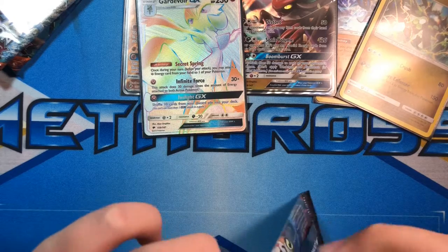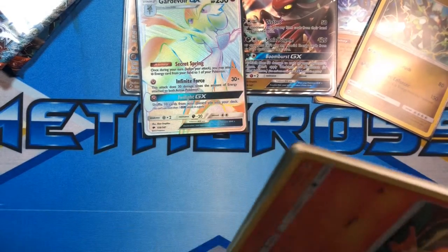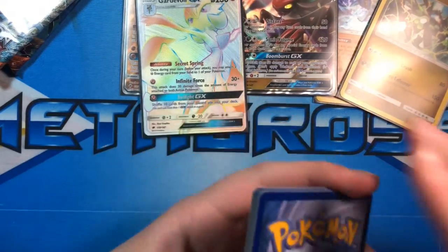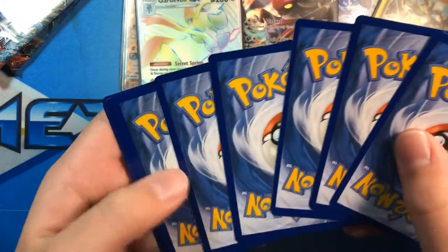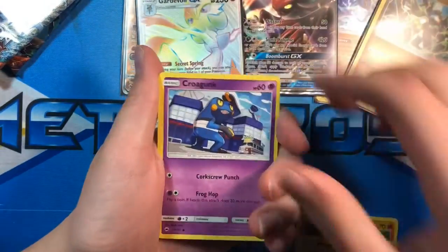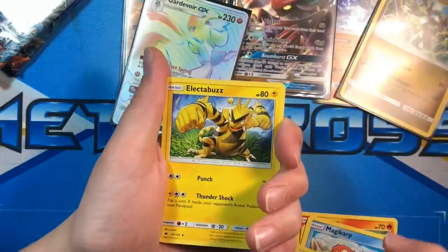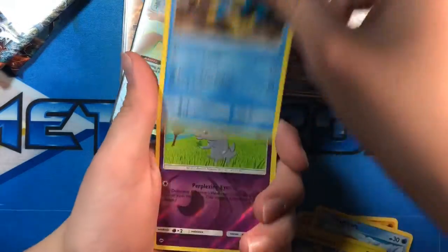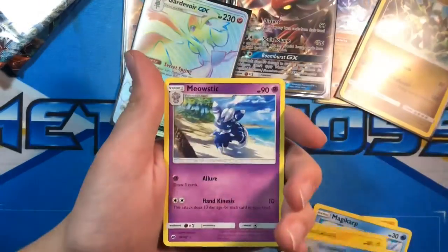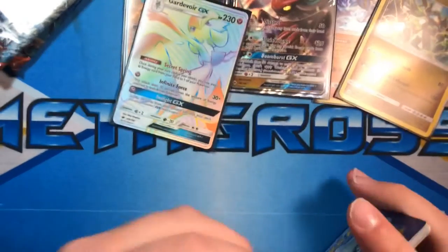I'm just gonna take the first half of the box. I'm weird like that — I only take out one stack at a time. Don't worry, there's not gonna be a part one and two to this video — I'm gonna do it all at once. Pansear, Pikachu, Croagunk, Magikarp, Meowth, Energy, Lana, Electabuzz, Simipour, Espurr, and a Meowstic regular rare.